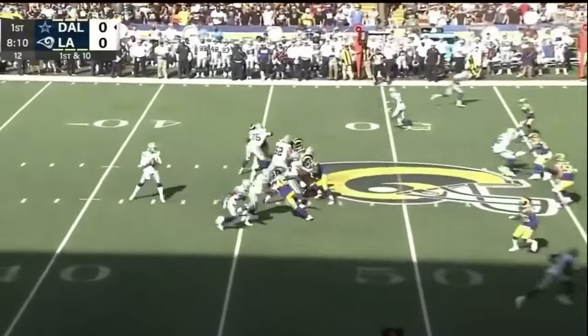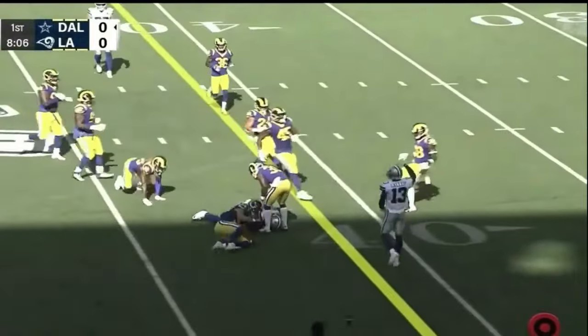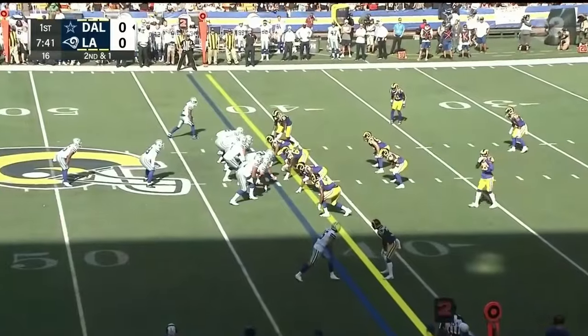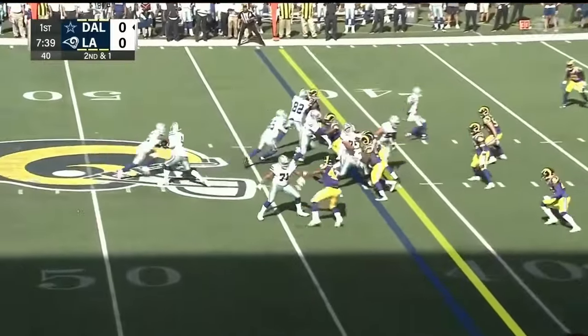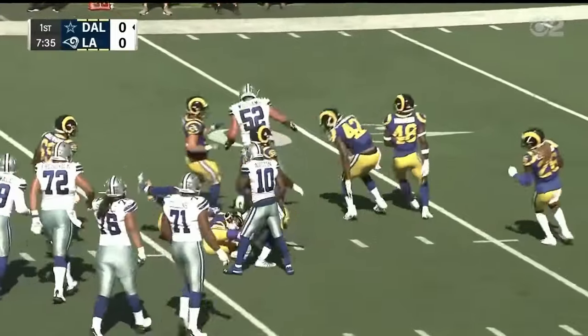And they convert. Dak Prescott out of the shotgun checks it down. There is Pollard — through Christian Hager there to clean it up, but he's close to first down yardage. It's second and one. This is the Cowboys opening drive, opened on their two yard line. Little delay, and a hole with a flag in the offensive backfield.